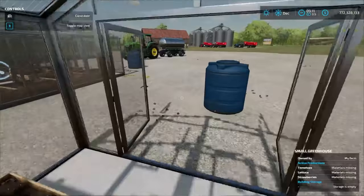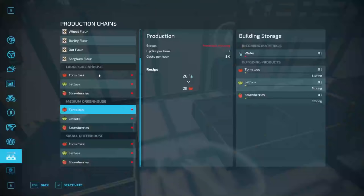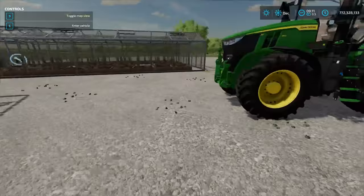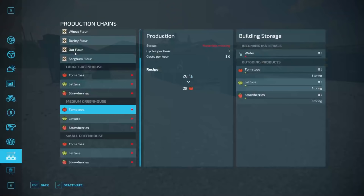It'll take you into the menu and highlight the one you're working on. So if we went over to the medium one and went up to the wrench, it will take me down to the medium one and highlight whichever one I'm on. Those are the two ways to access the productions menu. On the bottom right-hand corner it'll give you a list of the active productions and what's going on.